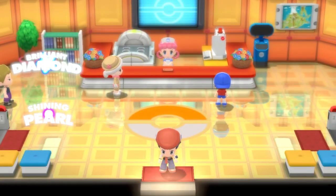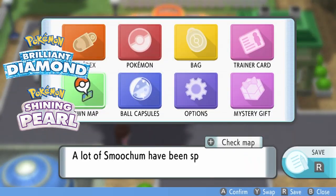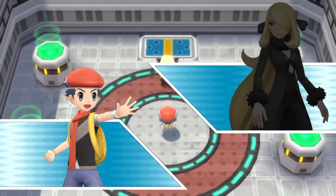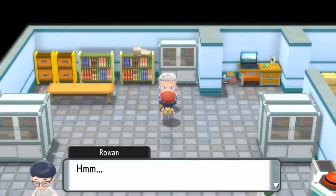Hello friends, welcome to this video on how to get Eevee in Brilliant Diamond and Shining Pearl. Eevee is a gift event in the games. To obtain it, you've got to complete the Elite Four, beat Cynthia, become the Pokémon Champion, then complete your Sinnoh Pokédex and obtain the National Pokédex.